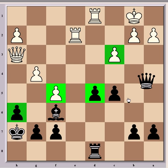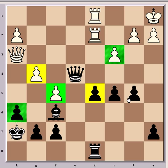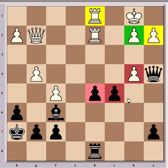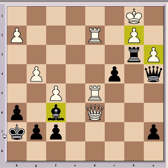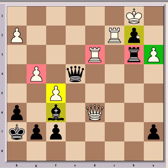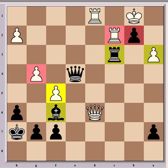It just goes to show that you shouldn't lose heart if you go an exchange down in the middlegame — you can still get dangerous attacking chances if you coordinate your pieces properly. Look at Kappa's king: it's completely safe, there's no getting in there, and meanwhile his attack is just absolutely winning. That's the final position — another great game from Capablanca. I hope you enjoyed that, sorry again for the delay, and please leave any comments or thoughts. Thanks very much.